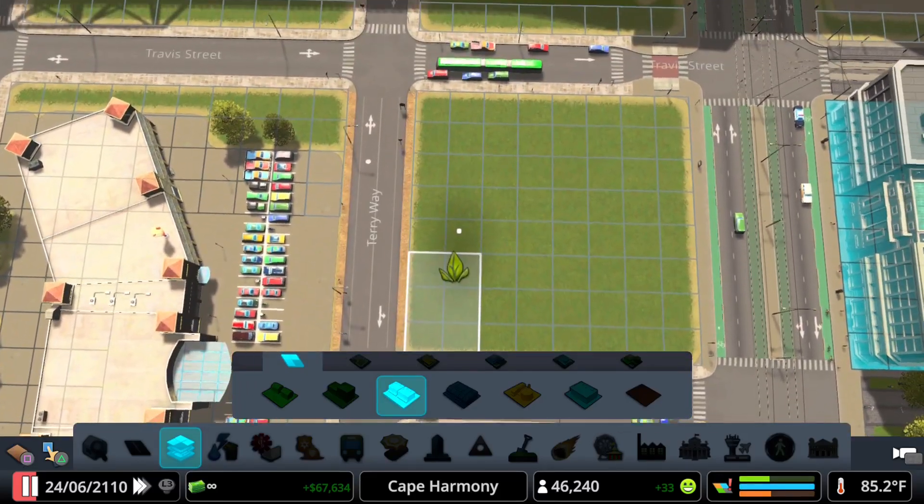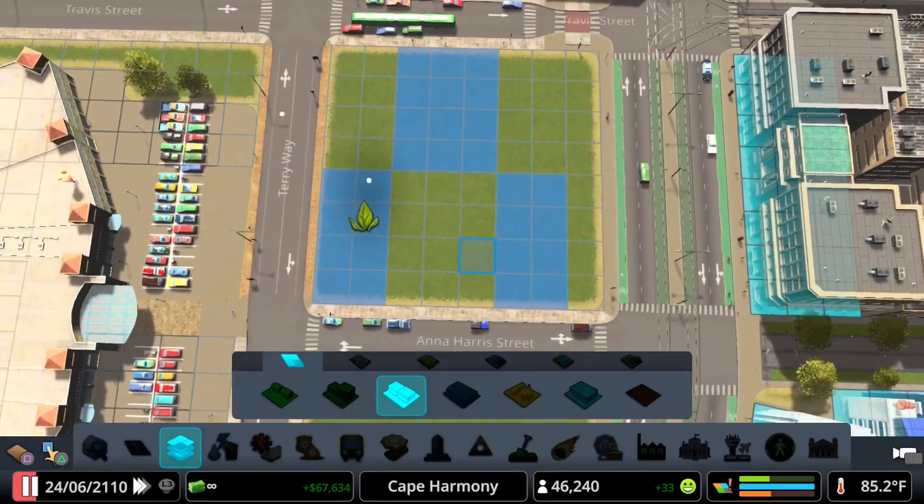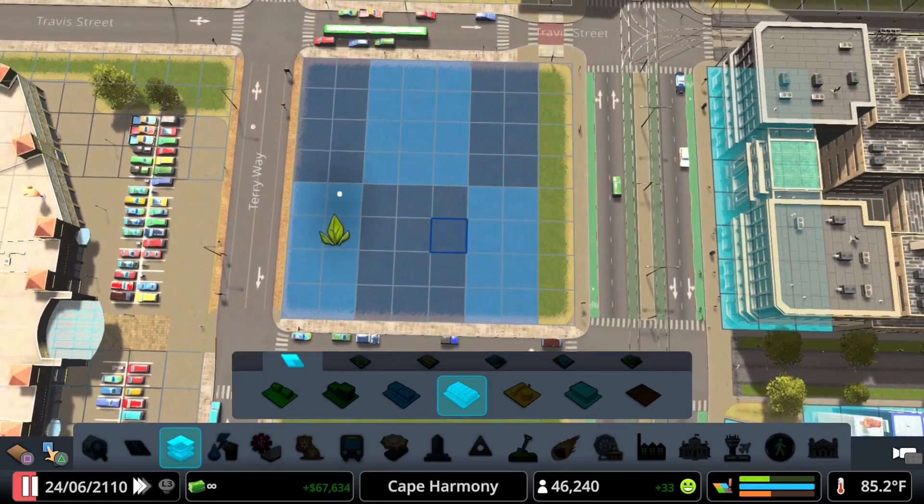We're going to zone in a checkered pattern, because the density doesn't matter for local and organic produce. This forces the game to zone the specific dimensions we're after, and thus increasing the chances of us getting the parking lots.